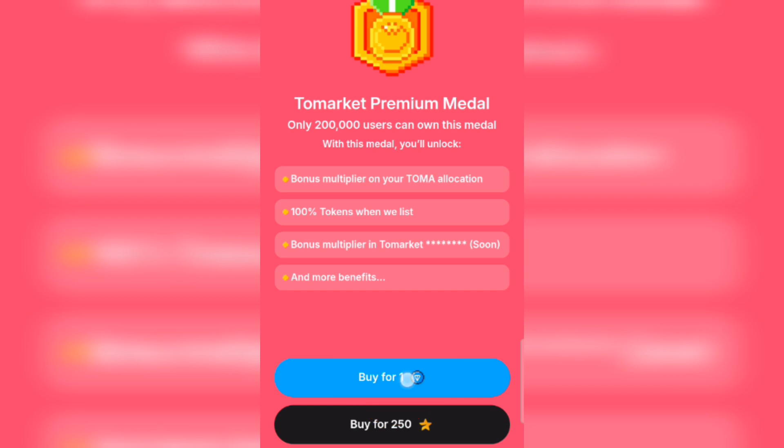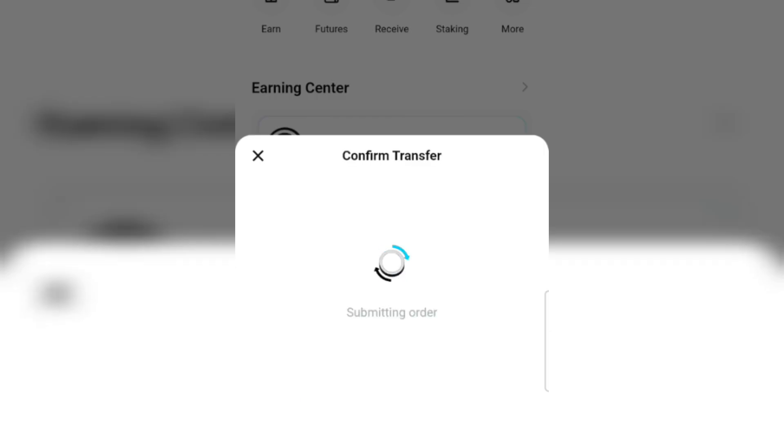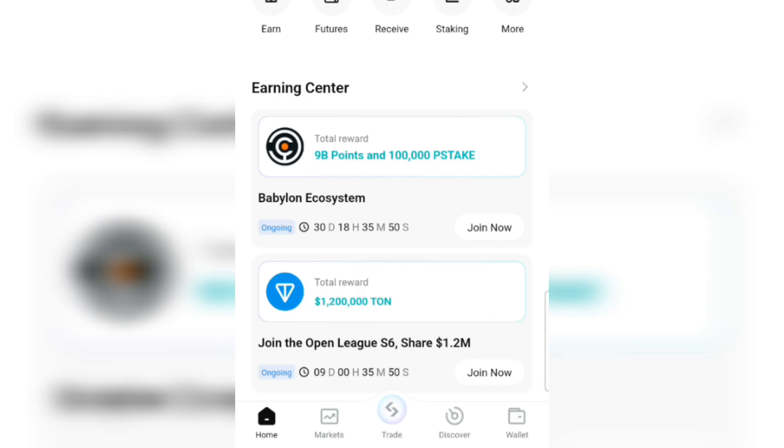So let's click on TON. When you click on it, allow it to take you to your wallet. Click on Confirm, then put in your password or fingerprint — whichever one you're using on your phone — then allow it to take you back to the mining bot.